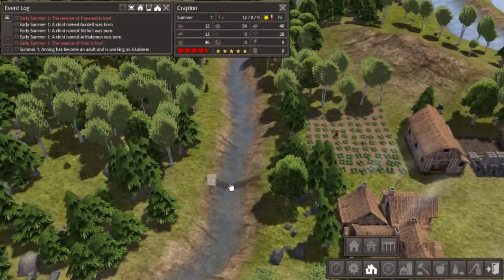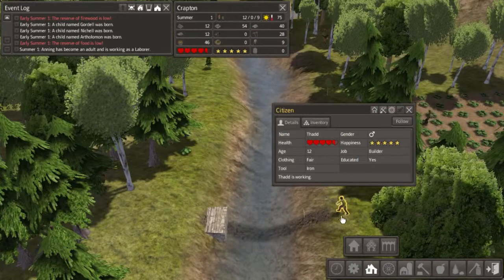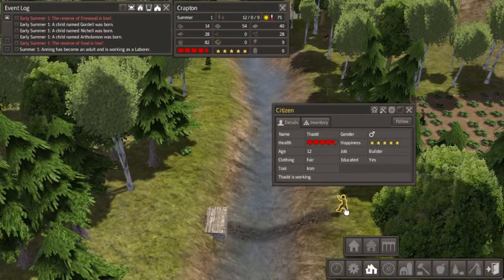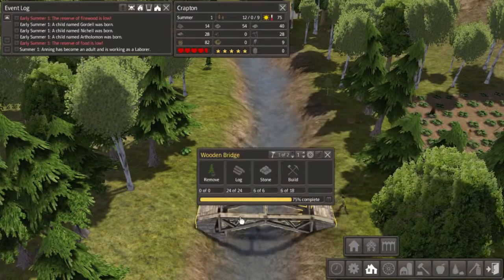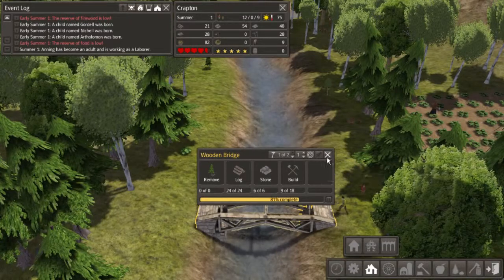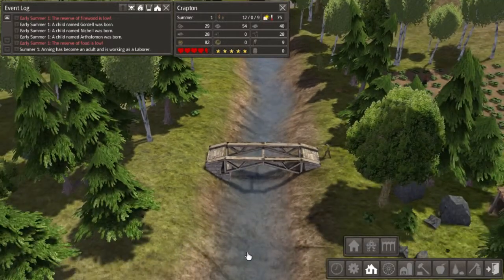Here we go — looks like the bridge is finally done. Just waiting for Thad to finish building it, our one worker, our one builder. 75% complete, 77%, 79%... almost done. It does look fairly nice, I like the way this stuff looks.